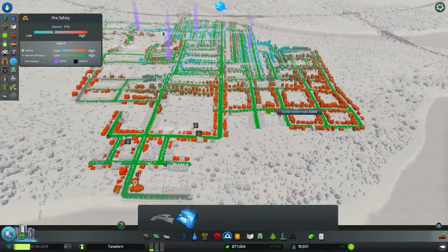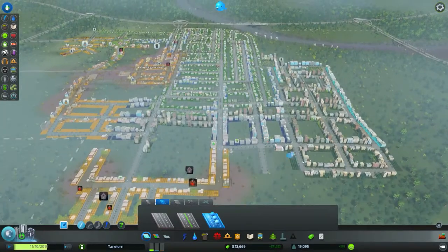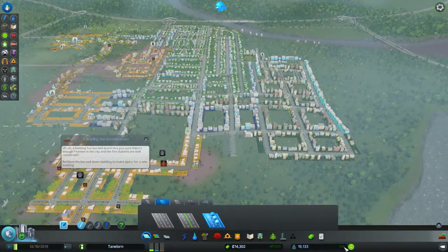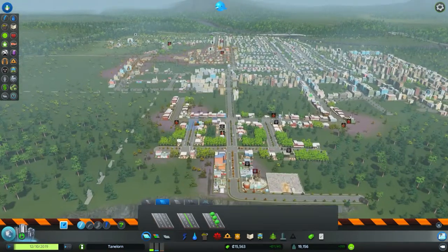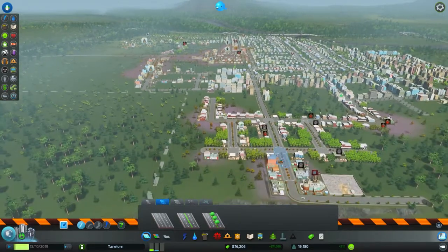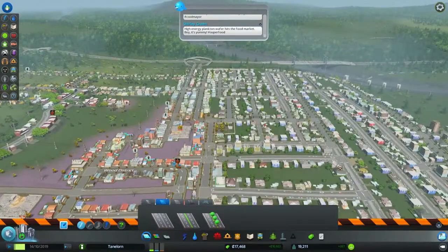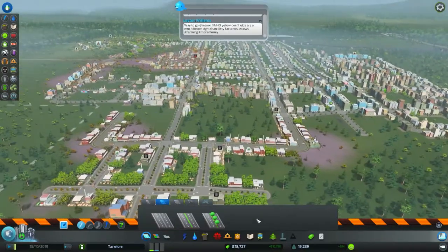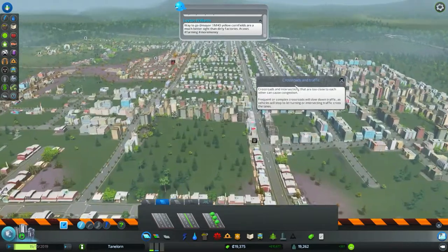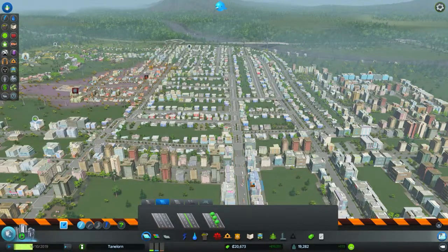Las bomberas — les pompiers — vont couvrir ici, comme ça tout le monde sera content. Ça va me coûter la peau du cul. Quand les bâtiments ont complètement brûlé, il faut les détruire pour que ça puisse se reconstruire. Est-ce que ça va me donner une rentrée d'habitants en plus ? On dirait que non. J'étais vers 280, ça dépasse les 300.